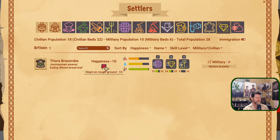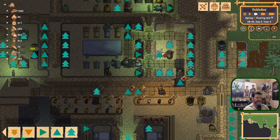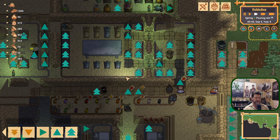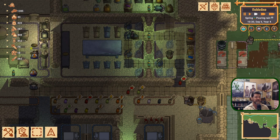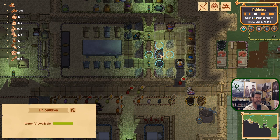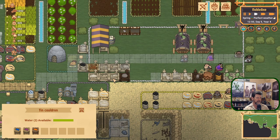Who is our artisan? We need Thora, who is very unhappy because she slept on the ground. You are eating wheat loaf bread — we still don't have any soups. It keeps changing — they apparently cycle and then just can't continue with the next cycle. I worry they're spending more time making breads than processing this area. I can't seem to get them in here.